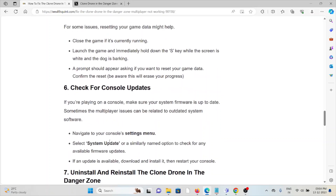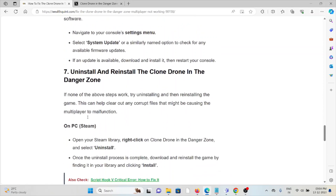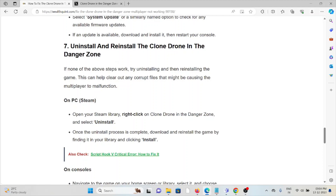The sixth method is to check for console updates. If you're playing on console, make sure your system firmware is up to date, as multiplayer issues can sometimes be related to outdated system software. Navigate to your console settings menu and select the system update option to check for any available firmware updates. If an update is available, download and install it, then restart your console.